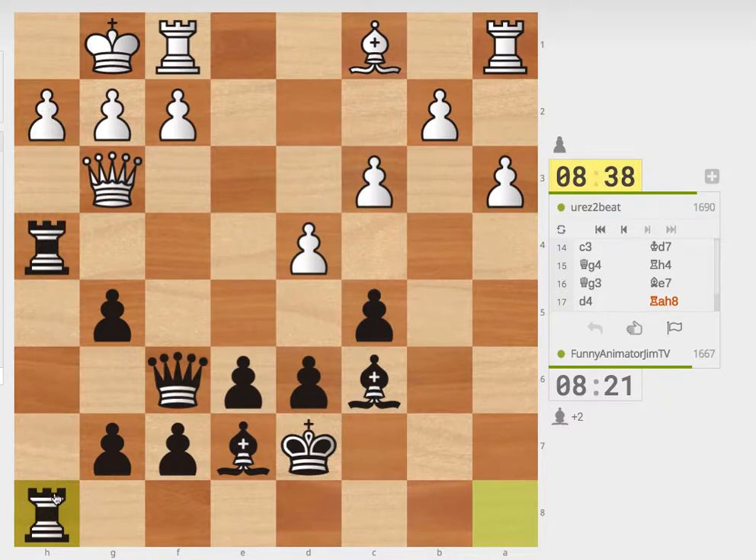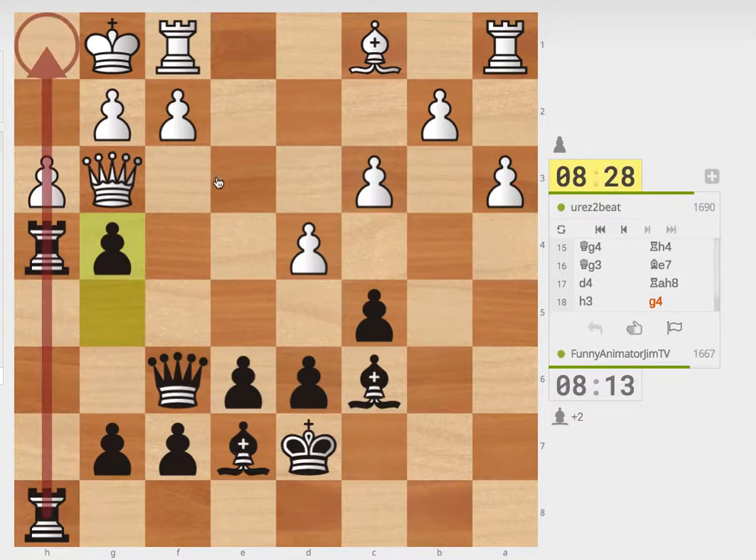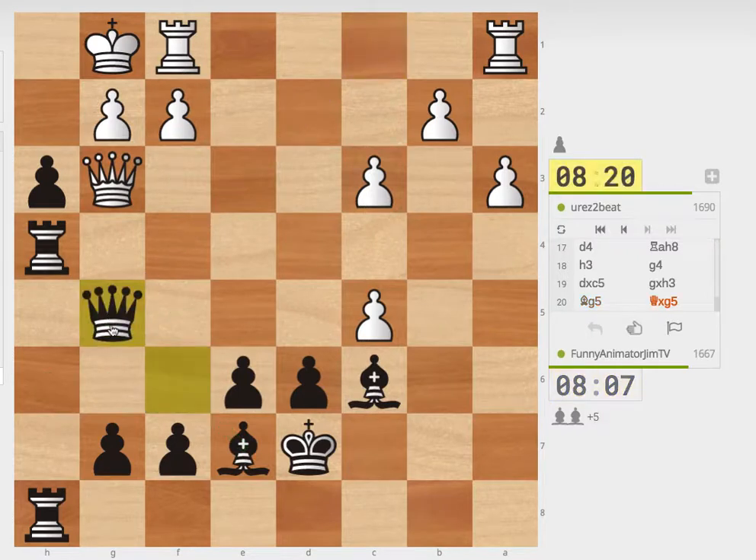This is the H file. I have tremendous pressure on this H file. So he plays H3, and then I can play this. The pawn's defended by the rook. So I am threatening a checkmate up here if he were to take right now. So I take. He still cannot play this bishop right to here because I've still got way too much power at this point.